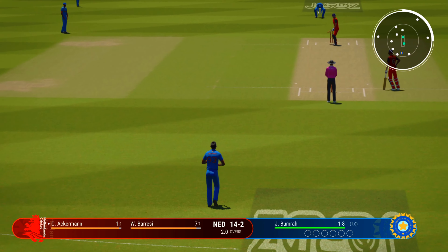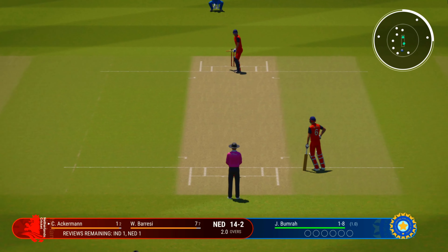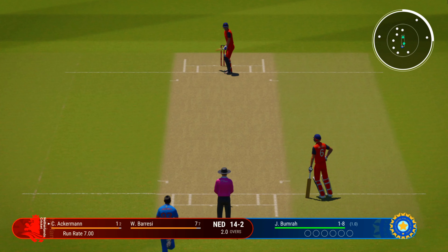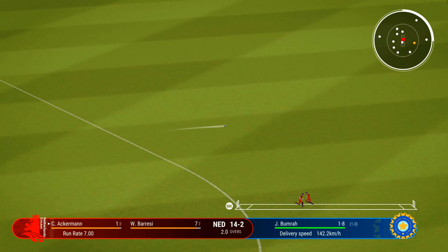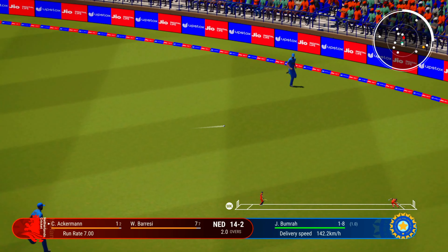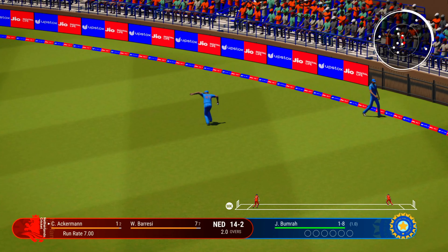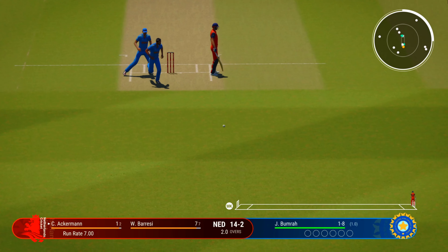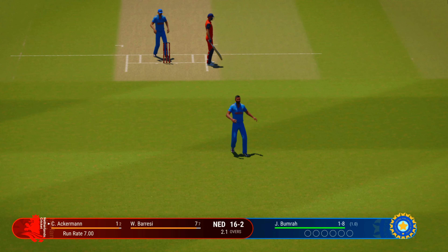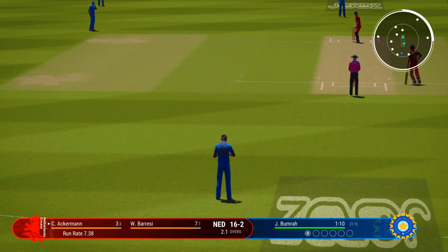Nice shot, straight to gully — just threw the shot too early. That's popped up in the air but it lands just shy of the fielder. Flex that one simple as you like inside the ring. Ackermann gets off the mark. End of the over — six off it. Netherlands, 14 for two.